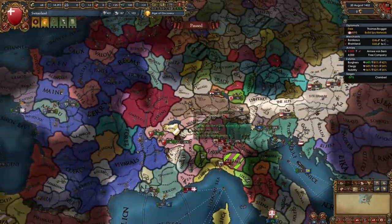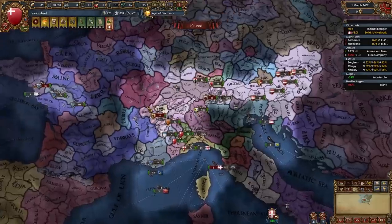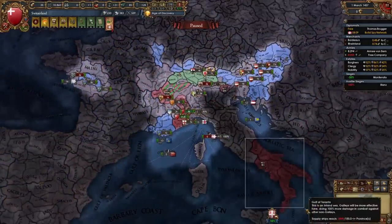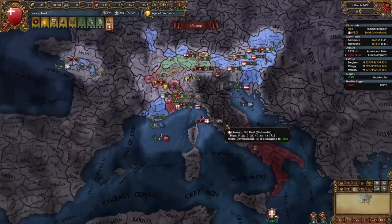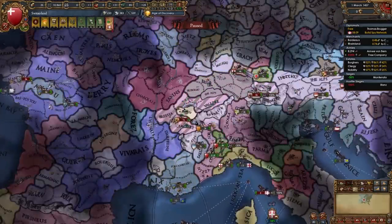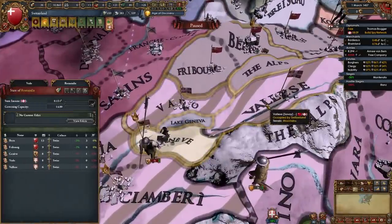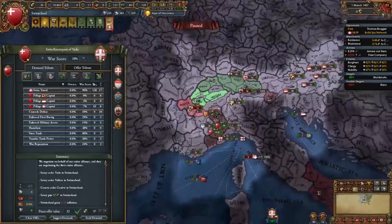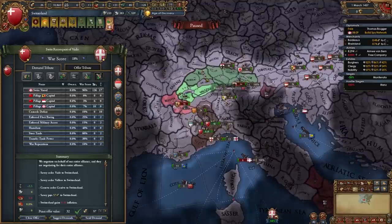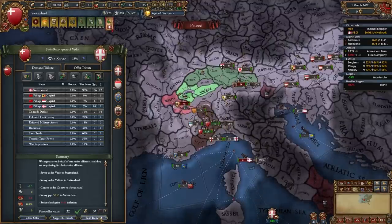During this war you will want to activate the Defensive edict in both Romandie and Switzerland. This is a pretty difficult war when Naples is involved, but once you're done with Savoy you will be taking back all three of your cores: Vaud, Valais, and Geneva. Depending on your war score you can also humiliate them, take war reps, or take all their money.